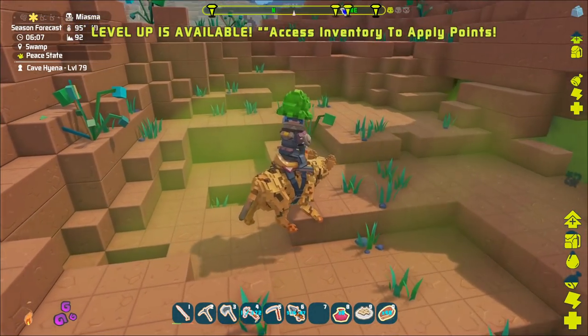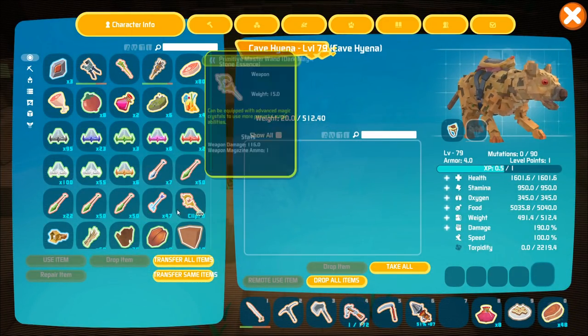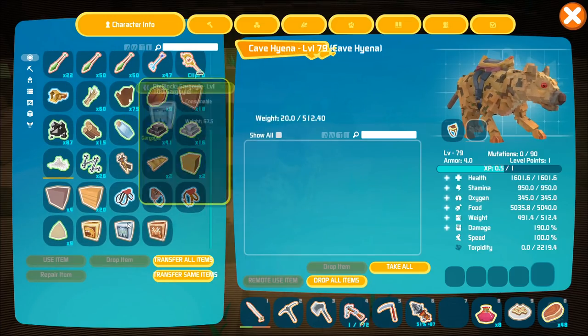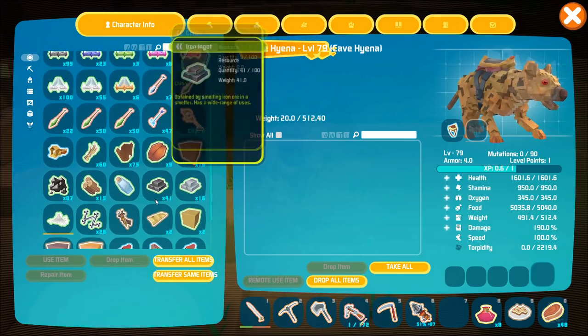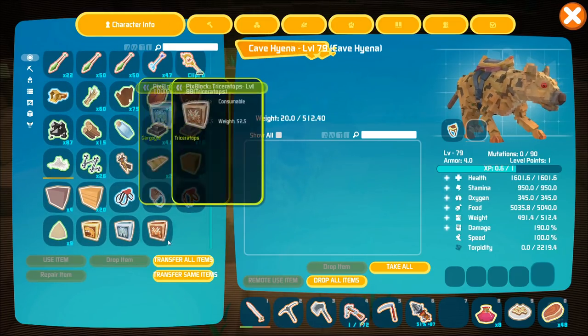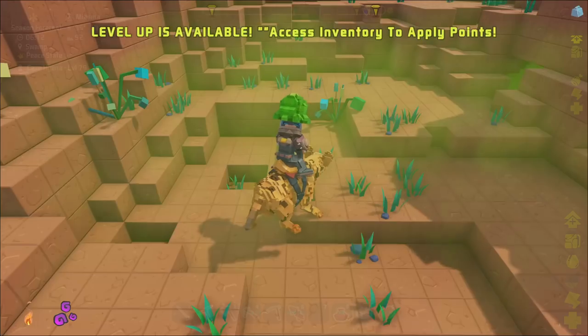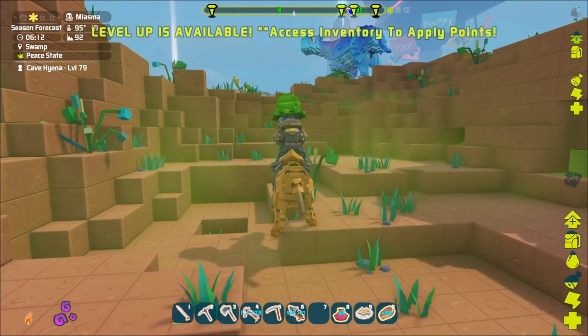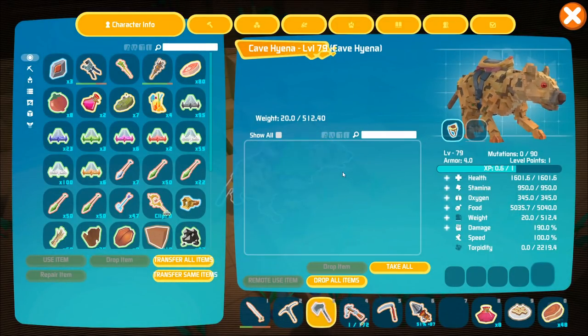Oh, we're way too heavy for him. What kind of weight do we have? We have too much stuff, Squishy. Too many animals, I think — the extra trike is really going to do some damage to us. Maybe we should come back and train. Let's go ahead and grab the saddle again — we'll have to come back and train him a little bit.